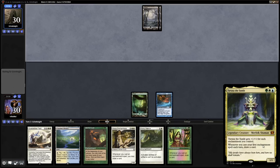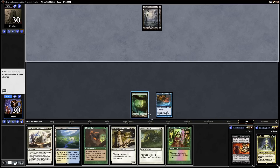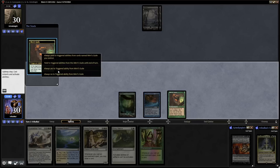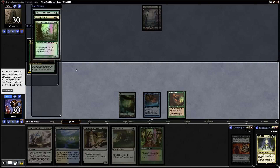Tuvasa the Sunlit is three mana in Bant for a 1/1. It gets a +1/+1 buff per enchantment we control, and whenever we cast our first enchantment spell each turn we draw a card. At the end of our opponent's turn, we'll get that Miri's Guile down. Leyline of Anticipation lets us cast spells at flash speed. We'll look at the top three cards of our library with Miri's Guile and reorganize them.